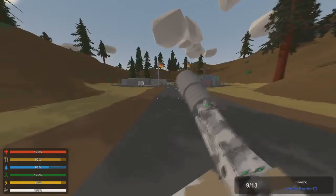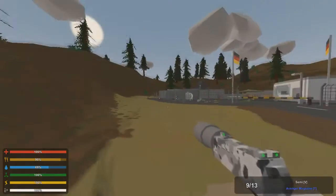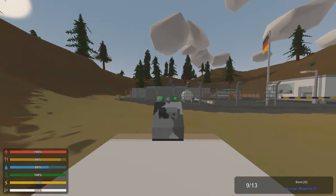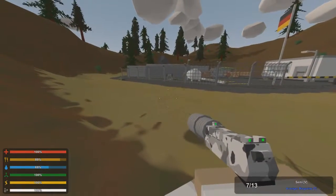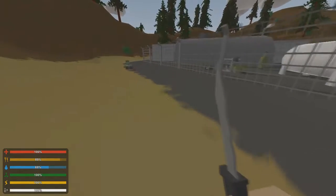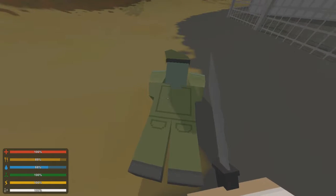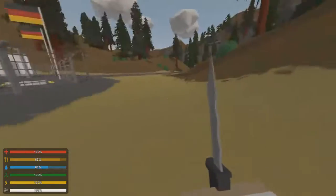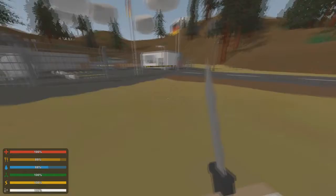Let's go up here and get some fuel and see what kind of goodies they have for us. There's a spitter, so the spitter we definitely want to take out. Okay, we got him.